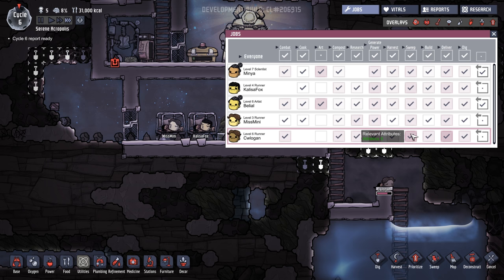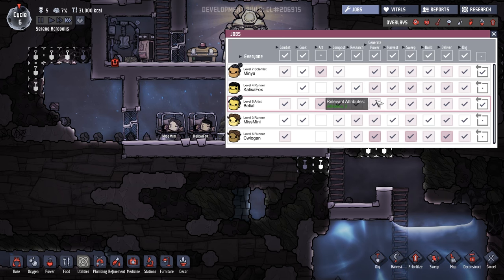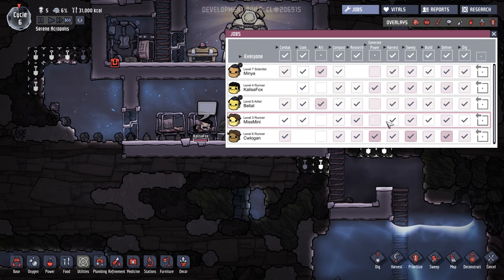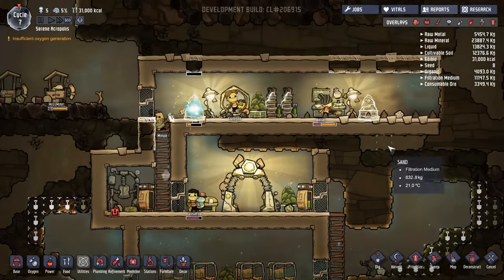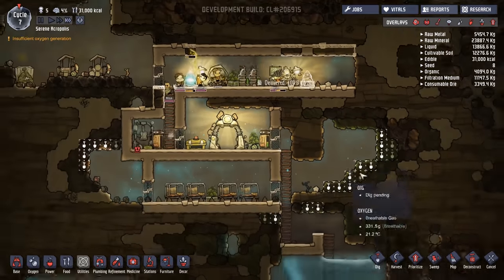You're particularly good at power generation, and Calissa Fox is as well. So I'm actually going to limit it to you guys so that you get more out of the time you're doing the power run. In fact, CW Logan will be the only person doing power for us — you should charge your batteries up super fast and I will be very happy.